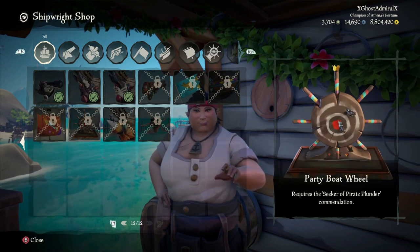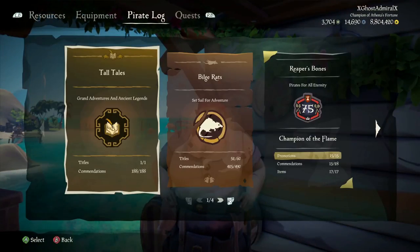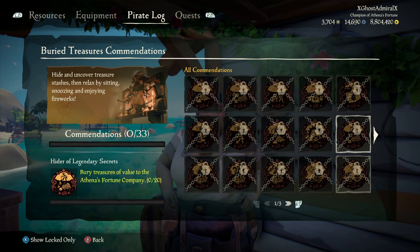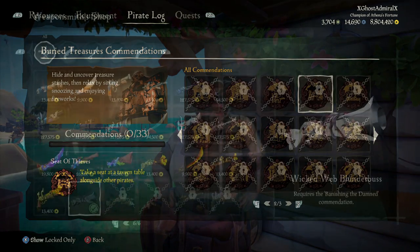For the final part of the ship set, to get the capstan, you have to get the Master Cartographer commendation. The way you do this is by donating treasure maps. This is graded again — donate, I believe, 50 treasure maps and then you should get that commendation.